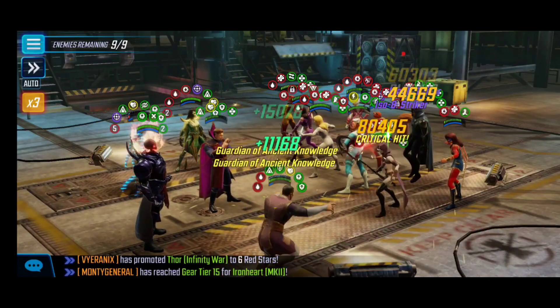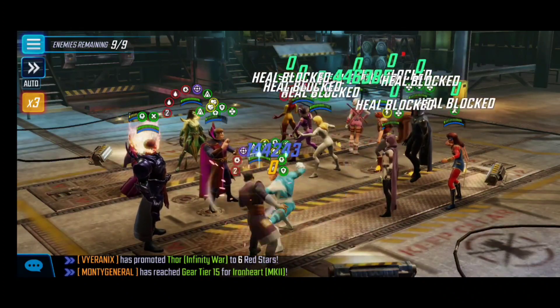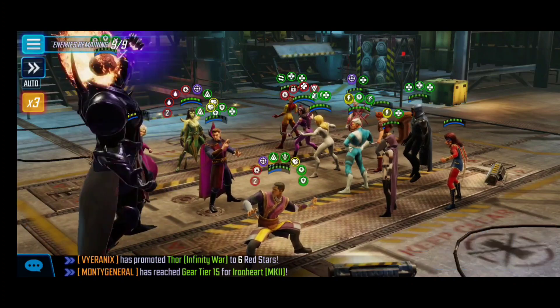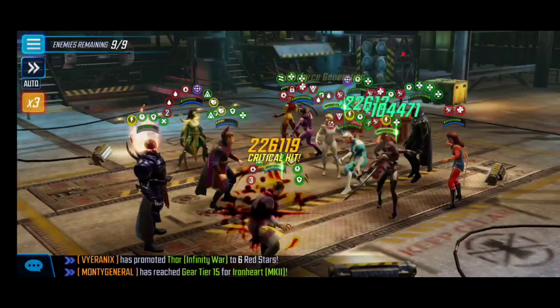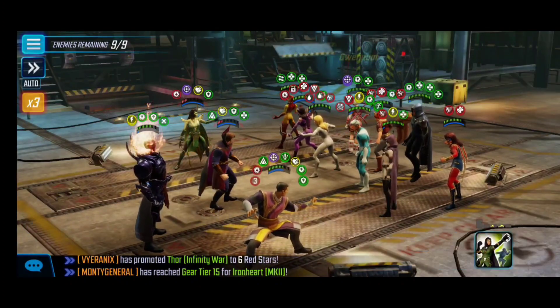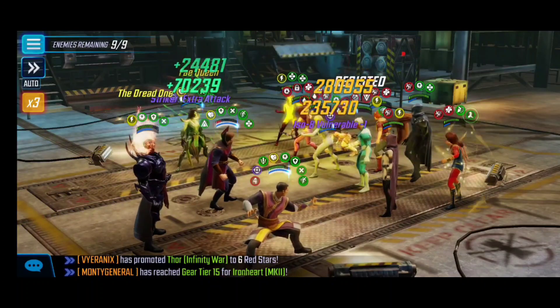You also need to be mindful of New Warriors like Cloak and Dagger having their debuffs readily available, which is why having Dormammu is really important. He has the stun that we can land on Quicksilver, a really useful heal later on, and he gives the rest of the team a revive — which we absolutely need for that wiggle room for error.